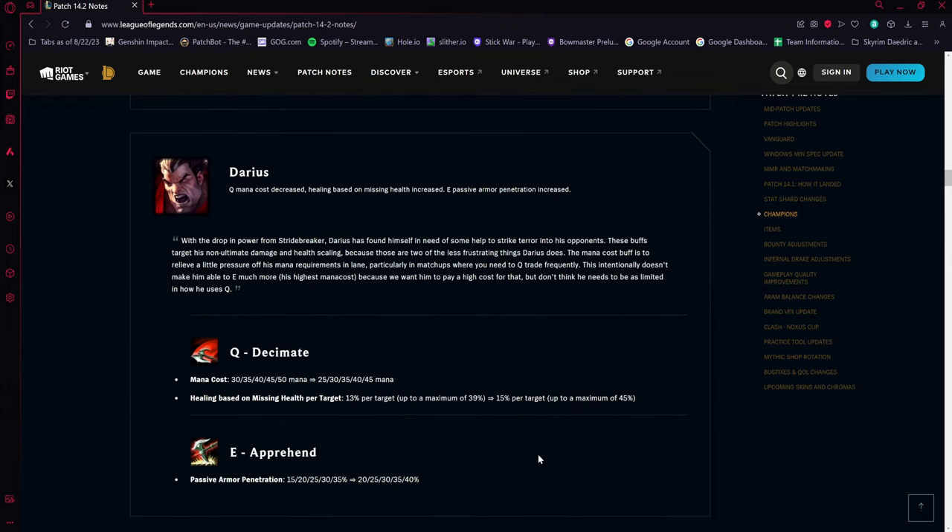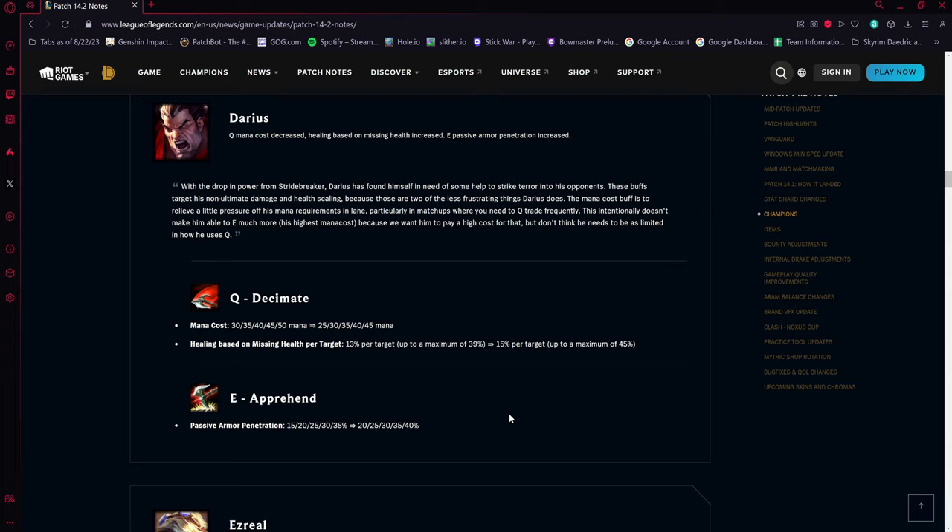Darius is getting some pretty big buffs. His Q mana cost is going down by about five each level, which is really nice. The healing based on missing health per target is going from 13 percent to 15 percent per target — that's 45 max at three targets, basically Goredrink built in. His E Apprehend is also getting five percent more armor penetration per rank, which stacked with Black Cleaver can be a lot of free armor pen.